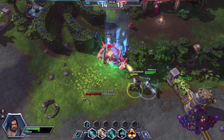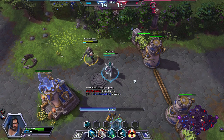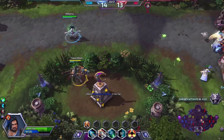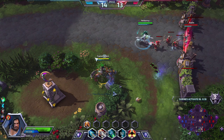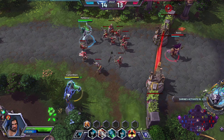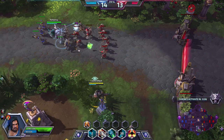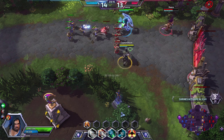We actually have a level advantage now. People have been playing their lanes really, really well. The shrines are about to gather power — that means they're going to be active soon. So we have to get ready. I'm going to take a defensive position in the bush here. Shrines are up in five, and we're pushing all lanes.